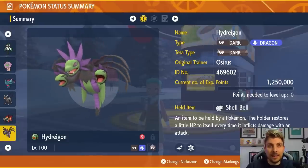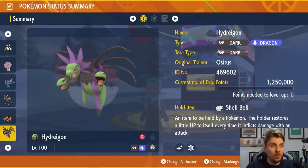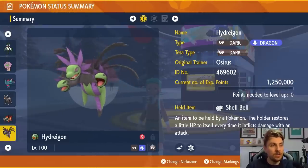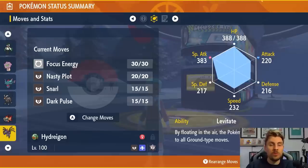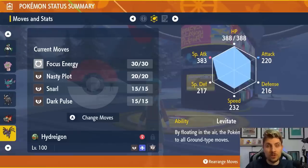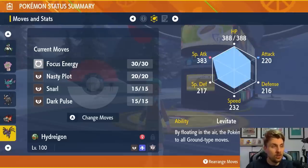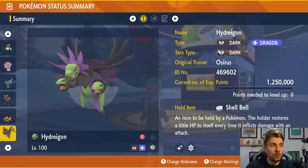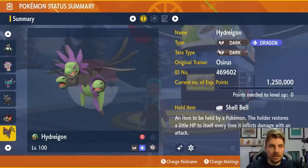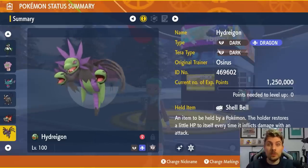Hydreigon will also fall into the Focus Blast or Low Kick concern category. Shell Bell is the item. Dark Tera typing. The moveset is Focus Energy to boost critical hit chances, Nasty Plot to boost Special Attack, Snarl to reduce Typhlosion's Special Attack, and Dark Pulse as the main attacker. EV spread is 252 HP / 252 Special Attack, Modest nature. Hydreigon is quite solid with its Dragon type resisting Fire attacks and Dark type resisting Ghost attacks — it just depends on whether Focus Blast is there.